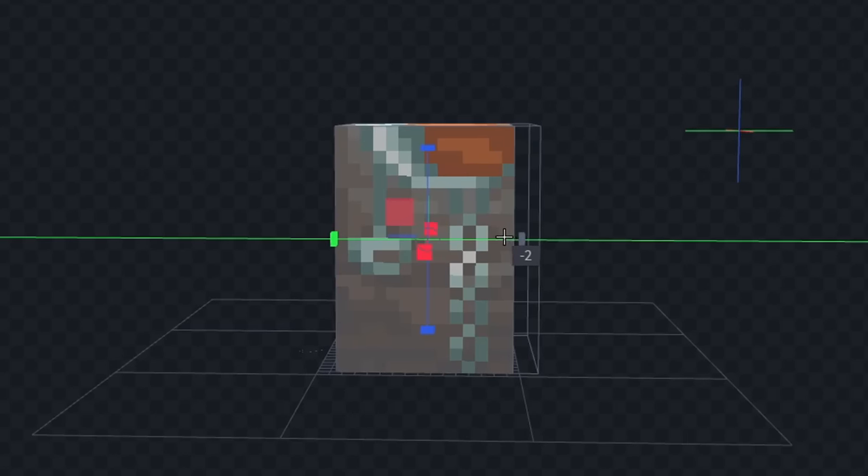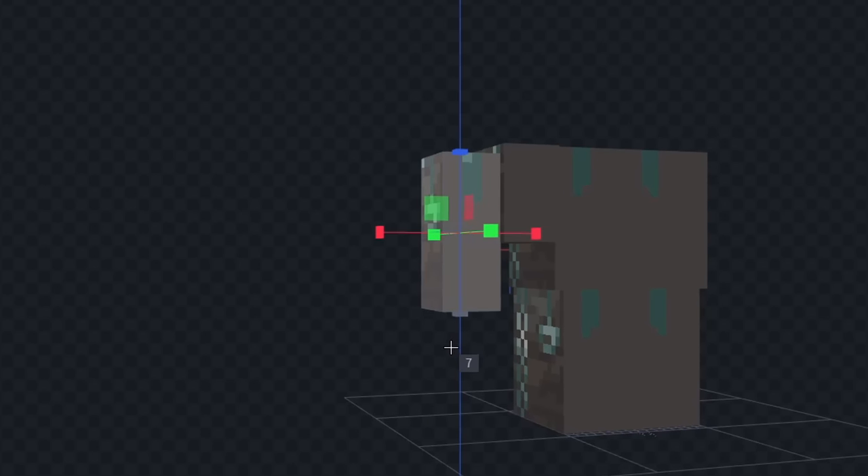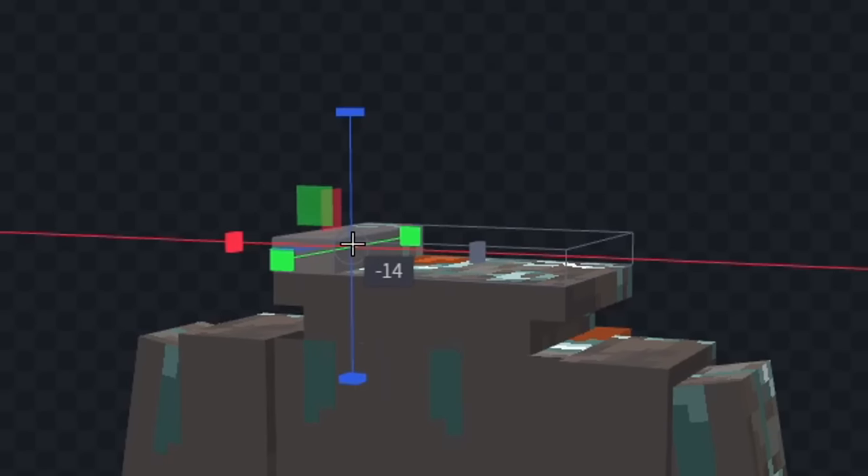First, let's remove all the stuff we don't need, and we'll start to make the shape of his body. Now let's start giving him an arm on the side. Next, I'm going to start to give him a head, and I think this is good, so now let's start to add some color.